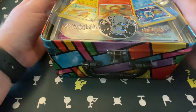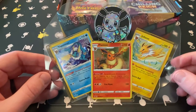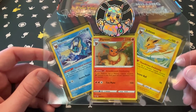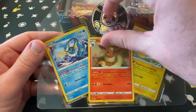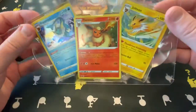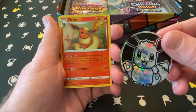Flip it open — that is facing the wrong way as far as I'm concerned. We get a nice giant Eevee coin along with three holographic Vivid Voltage cards with the Vaporeon, the Flareon, and the Jolteon. I should have guessed it was Vivid Voltage. I knew it wasn't Evolving Skies even though it's all Eevee all day, so I should have known.